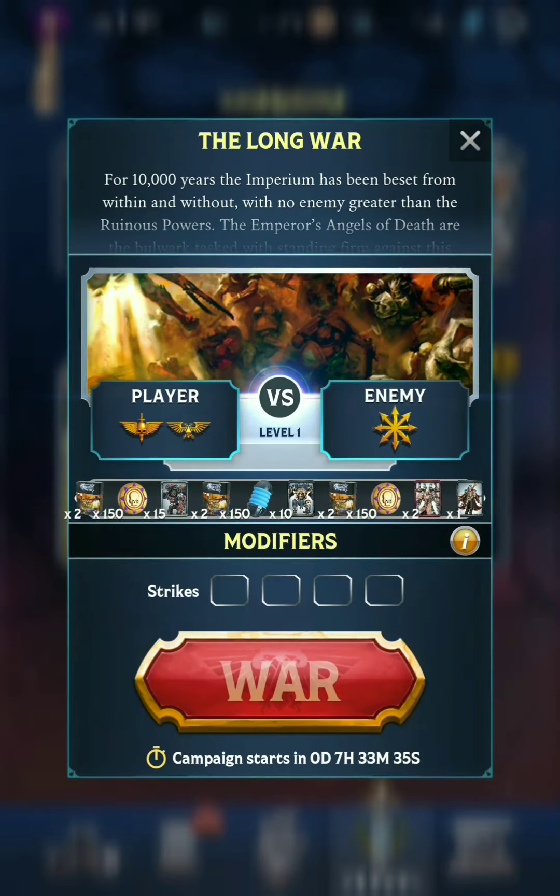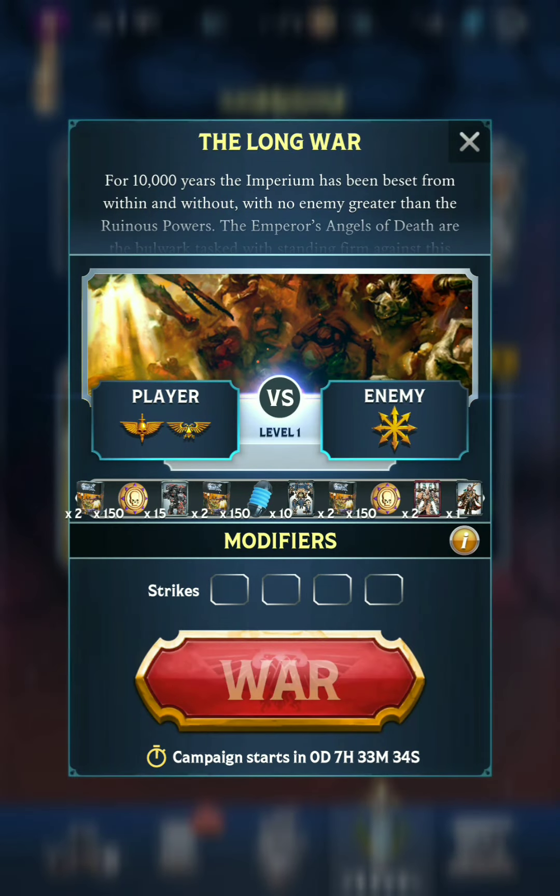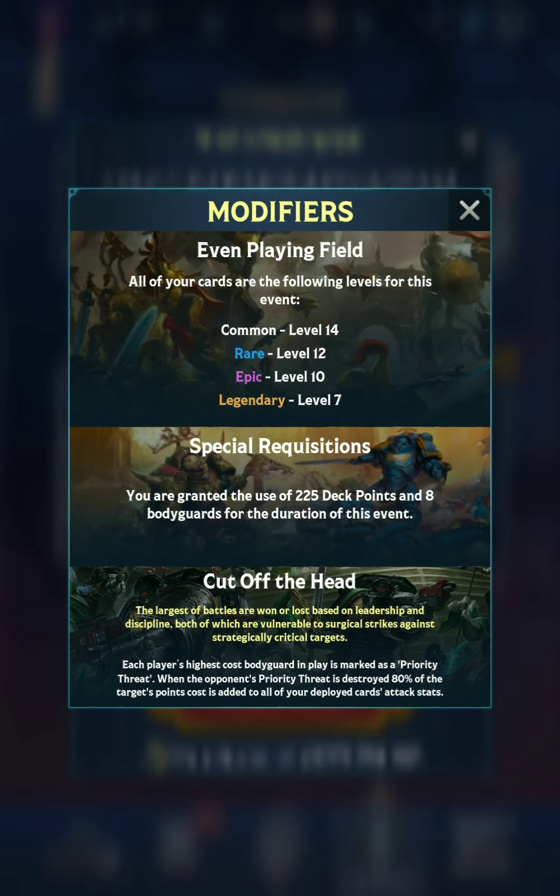We have an exploration where it looks like we're playing as Servants of the Emperor and Space Marines — not sure if it will be both of them combined. We'll find out in a few hours, but we're playing against Chaos. We have 225 deck points available, everything is set to max level, and the modifier is Cut Off the Head, which is the one where you kill the highest cost card and then all of your deployed cards gain a bunch of attack stats. It's a pretty fun modifier.